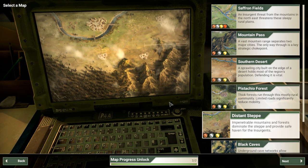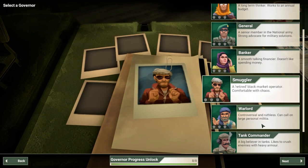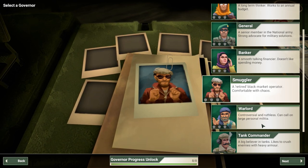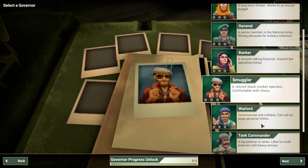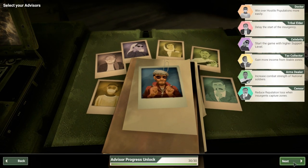Overall, I would say it's a little bit easier than the Pistachio Forest. For our Governor today, we're going to be playing with the Smuggler — a pretty interesting character that changes your playstyle a fair bit. With extra corruption comes extra money, so we're going to let corruption build up a little in the early game. But the downside is that high corruption has more of an impact on your support level than usual, making it easy to upset the populace and get lots of hostile populations while raking in that extra cash. It's a very fine line to walk.